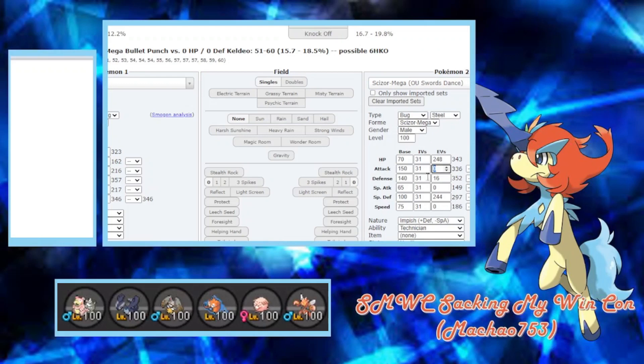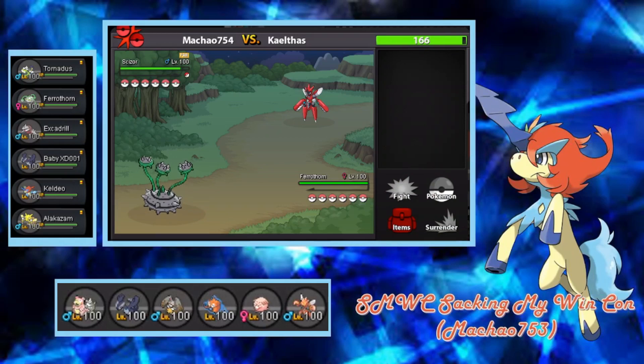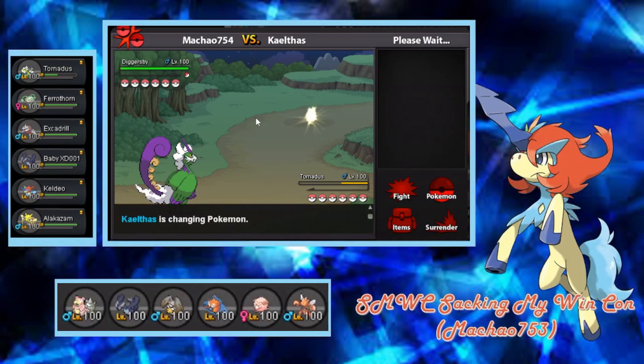The play here is maybe just go for Thunder Wave or something, as he goes for another SD. Now I'm in trouble. Well, I do have faith that Keldeo lives a plus-four Bullet Punch from Scizor — and that is what I'm gonna place my bet on. Let's see if he's Adamant. Plus six — yeah, we do live it. We also got the paralysis, which is good. And if Keldeo doesn't kill, Baby can always come in afterwards. I think the least important member here... I'm just gonna sack Torn.